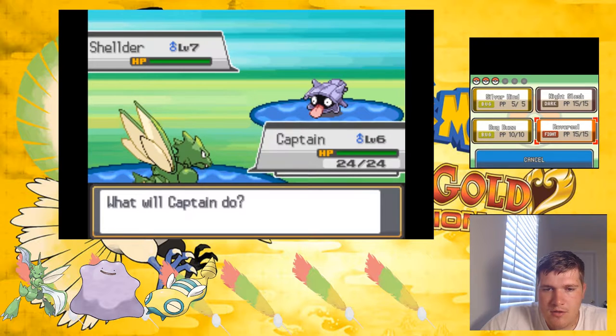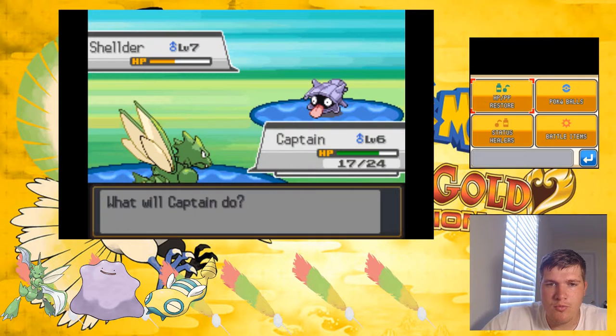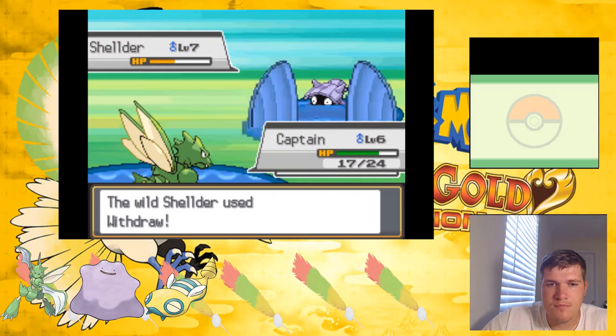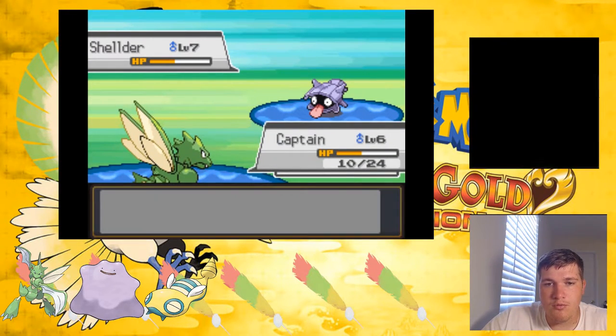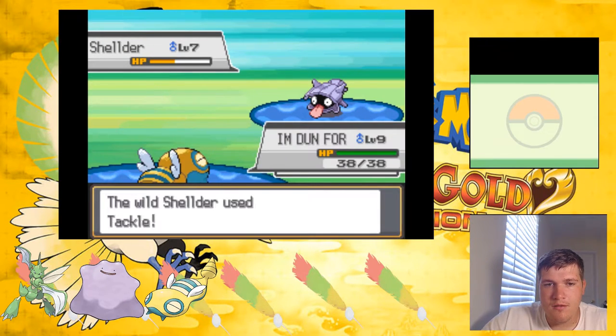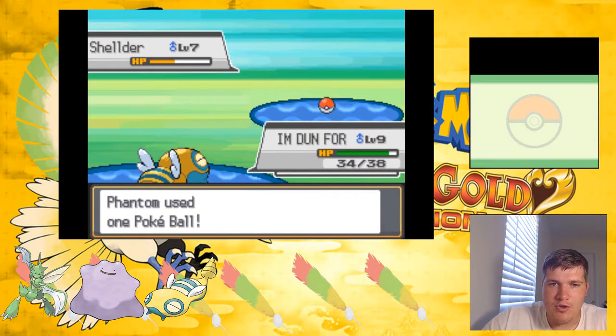Cap says Bug Buzz though — technician-boosted Bug Buzz, that's dangerous! It's fine, you keep withdrawing. Come on — it's a Shellder! Better settle down right now. 'I'm Done For' can take some hits — look at him. I don't know why he didn't evolve — should have, Game Freak. We caught the Shellder! Nice!